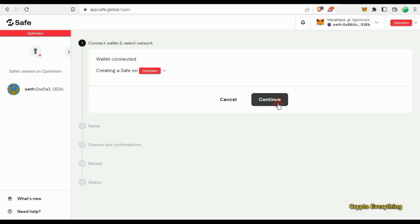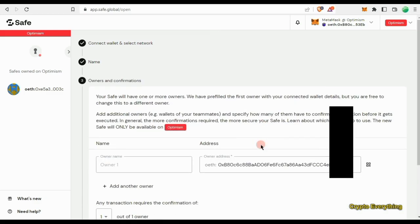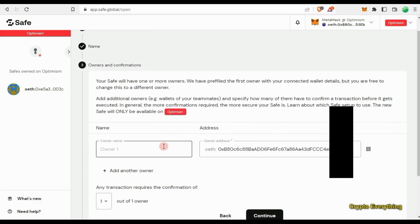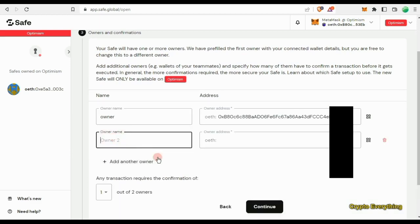Once you've connected the wallet, click continue. We're going to give it a name — you can just call it something like 'my wallet'. This is for educational purposes. This main wallet is the one you're creating from — it's going to be the master key, so any transaction from this Safe has to be confirmed here first. Then you need to add another wallet. You can add as many wallets as you want by clicking 'Add Wallet'. The more wallets you add, the more people that need to verify the transaction before it is approved.